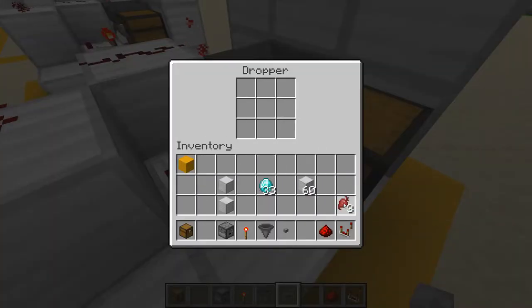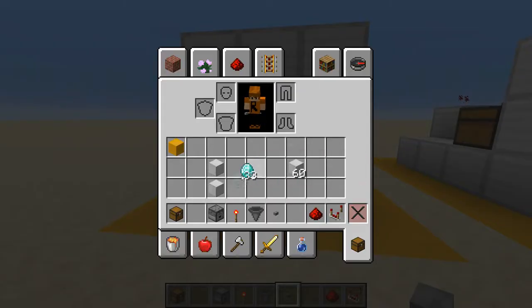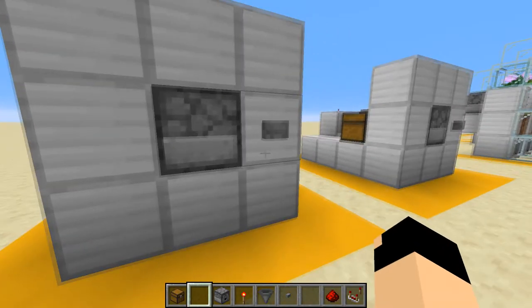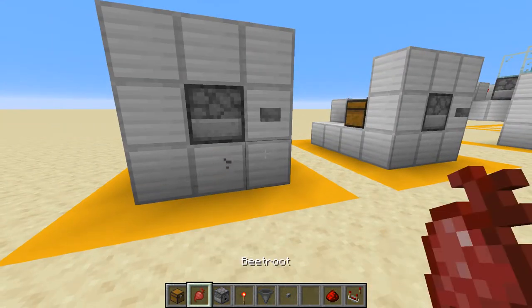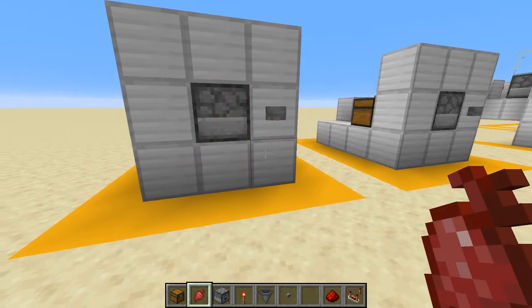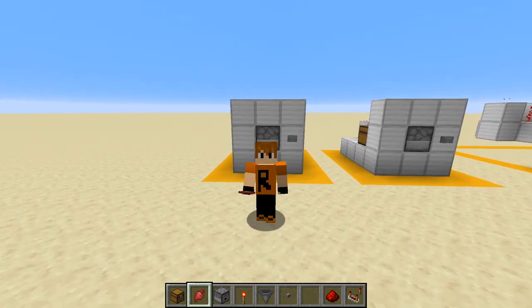Place a button on the front and fill up the bottom dropper with whatever you want to give to your customers. Last thing to do is test it out — place the diamond in, press the button, and we got a beetroot. If everything worked, great! If not, go check back in the video. Anyway, that's going to be it for today's video — as always, thank you for watching and I'll see you in the next one, bye!